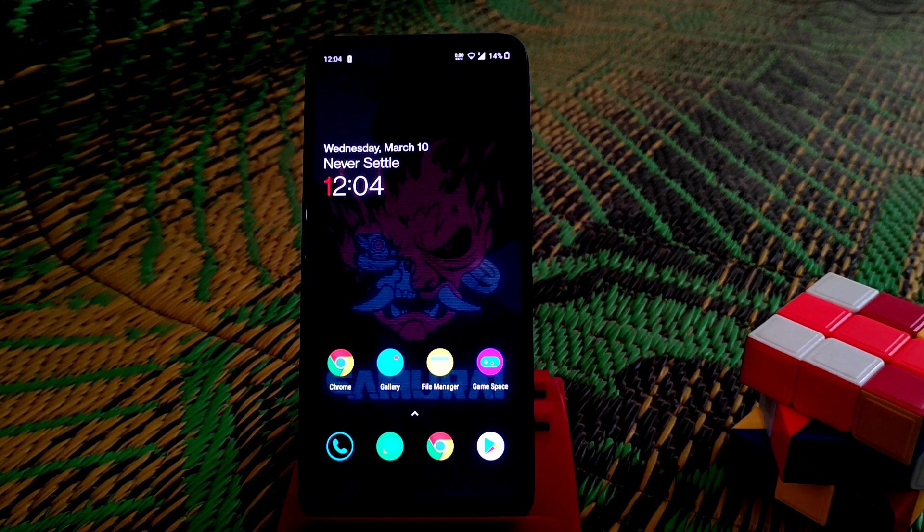Welcome back to another video. Today I am going to review another OxygenOS port which is from the OnePlus 7, and this is the Cyberpunk Edition. You guys can see the wallpaper, and this wallpaper will blink when the screen turns off and turns on again.